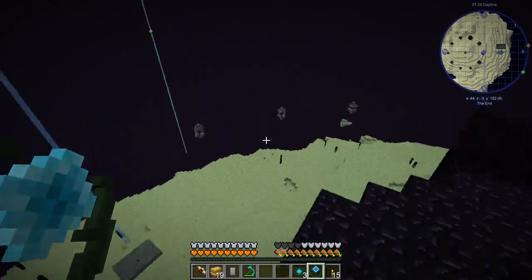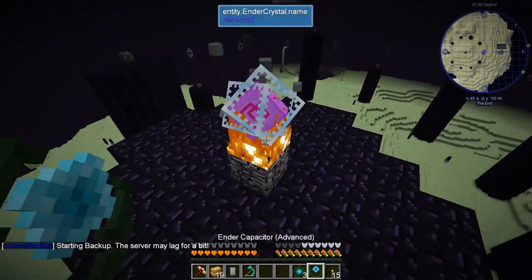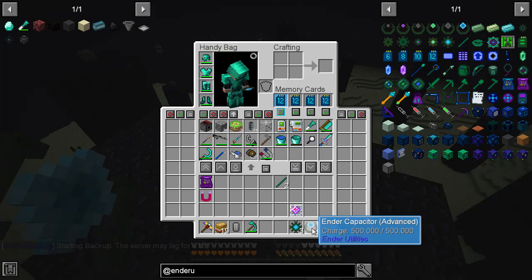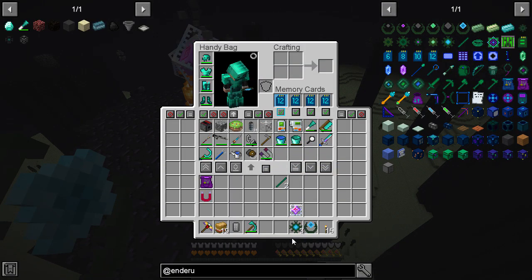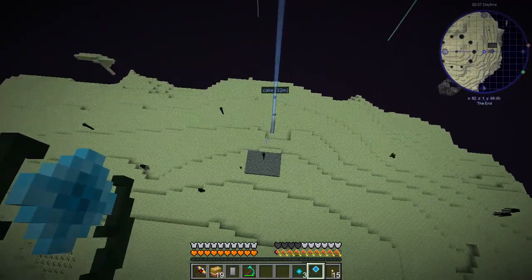We can do it the simpler way, which I'm fine with. These ender cores and ender capacitors are basically used as charge. You can keep clicking to charge them up - 250, 375, 500,000. I don't fully understand exactly how it works, but ender cores are used for certain items and ender capacitors are used to charge those items. It's kind of like RF but it works in the End. Now let's head back to the overworld and make some items.